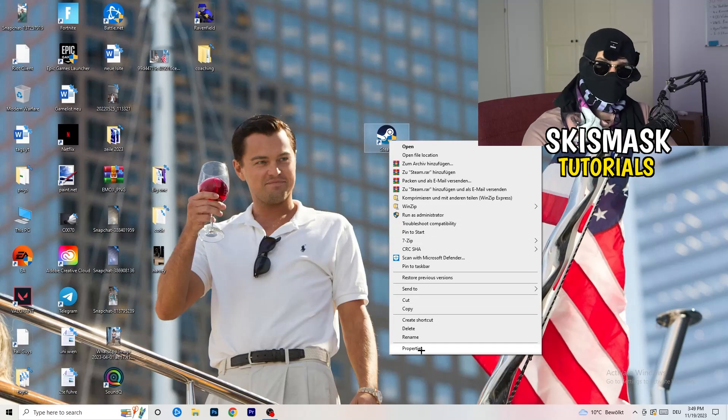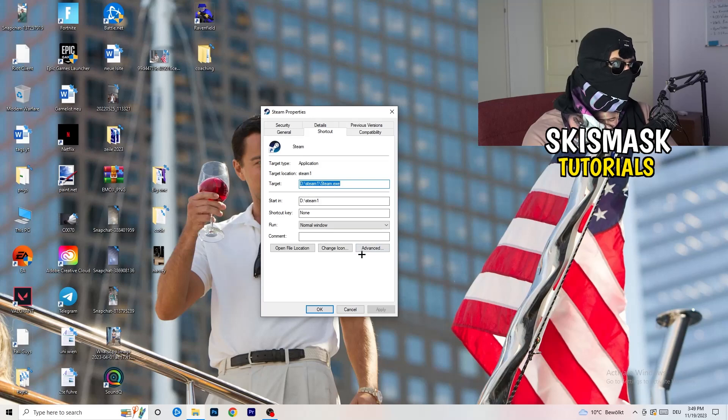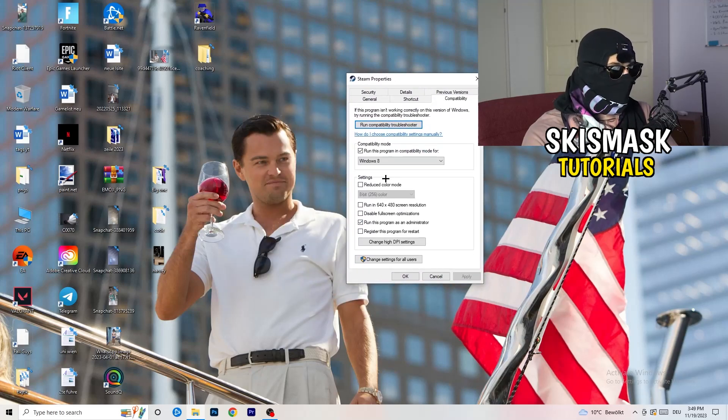Go back to the Properties tab and click on Compatibility. I want you to copy my settings: enable 'Run this program in compatibility mode for Windows 8', disable 'Reduce color mode', disable 'Run in 640x480', disable 'Full screen optimizations', enable 'Run this program as an administrator', and disable 'Register this program for restart'.